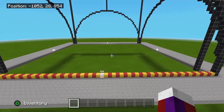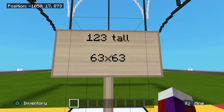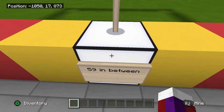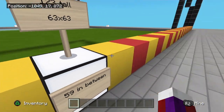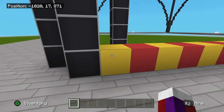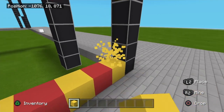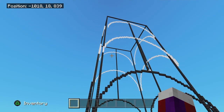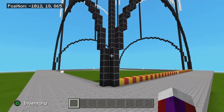Now let's look at the dimensions. This building is going to be 123 blocks tall and the bottom base will be 63 by 63. Also, it will be 59 blocks in between where we see the yellow and red markers — from the far left side to the far right side, that will be 59 blocks in between. I just want to make sure that everybody knows the dimensions and gets this fitted in where it needs to be.